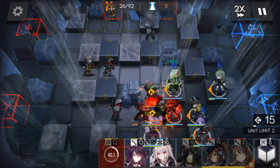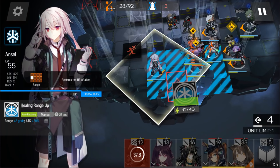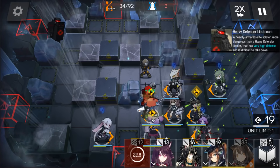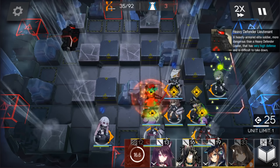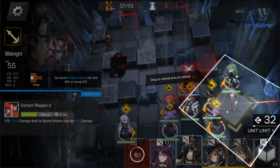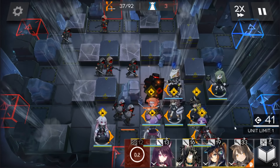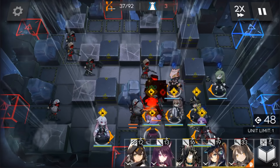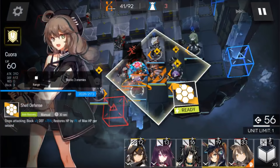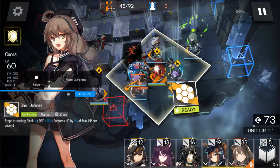Deploy another medic here, now deploy another medic here, now deploy your last medic here. So all three medics will be able to heal Quora, because she will be the core to defend Big Adam's attacks. If you have Midnight or Lapland, just deploy them on that position. Now activate Lava's skill, Beagle's skill, and Quora's skill later, so she will be able to tank four enemies.